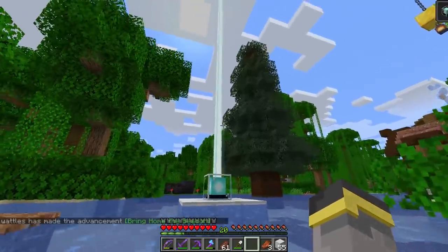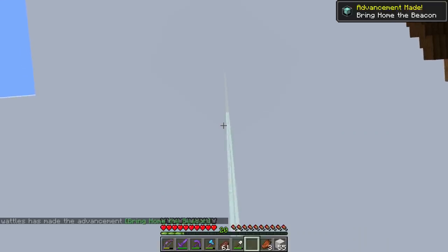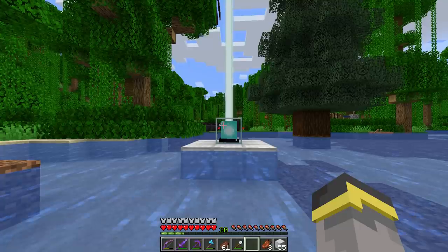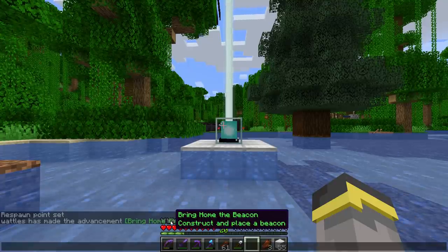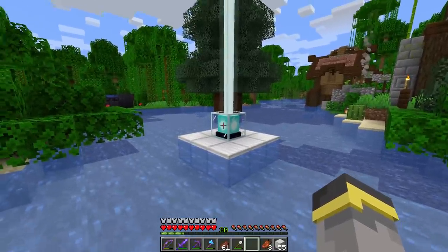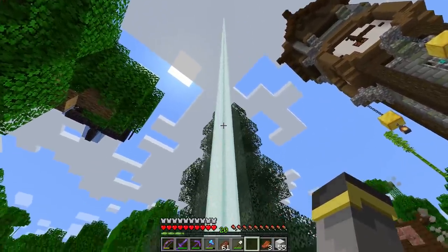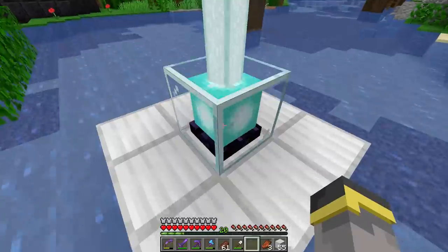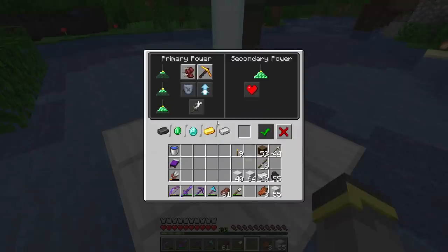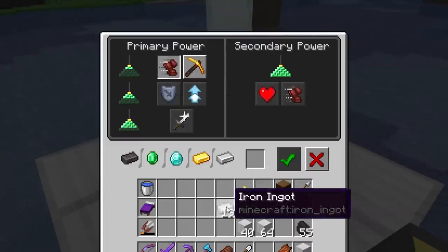Wait for the beacon to activate — that beam is going to go all the way up to Y 256 on Java Edition. If it's the first time you've activated a beacon, you'll get an advancement. The beacon piece is actually the top of a pyramid built out of minerals. Once the beam is going, go back into the beacon — with a one-tier pyramid you can choose Speed 1 or Haste 1.